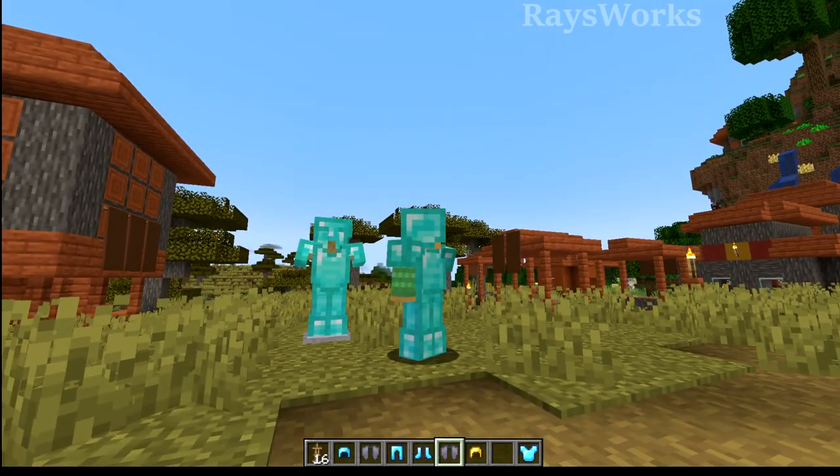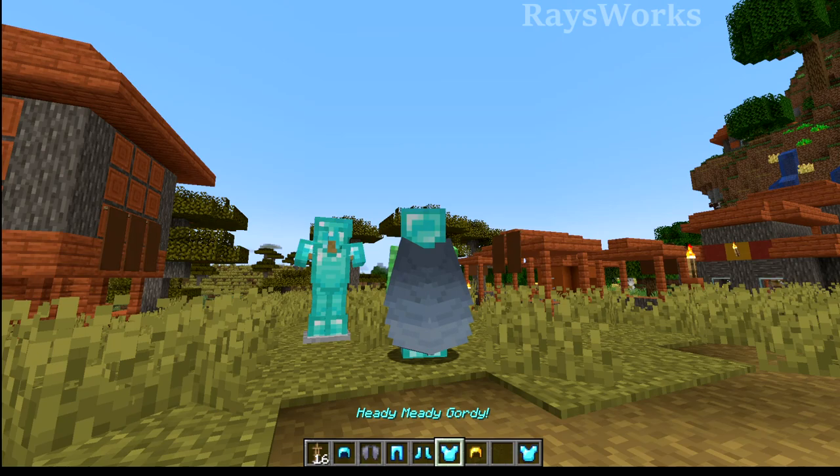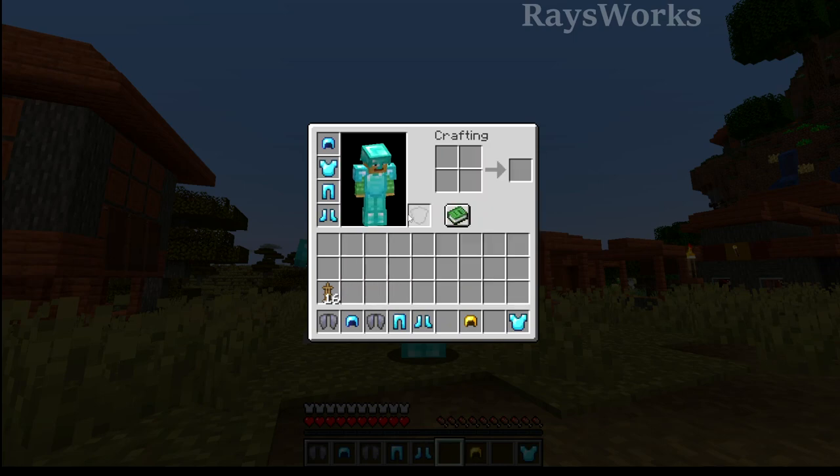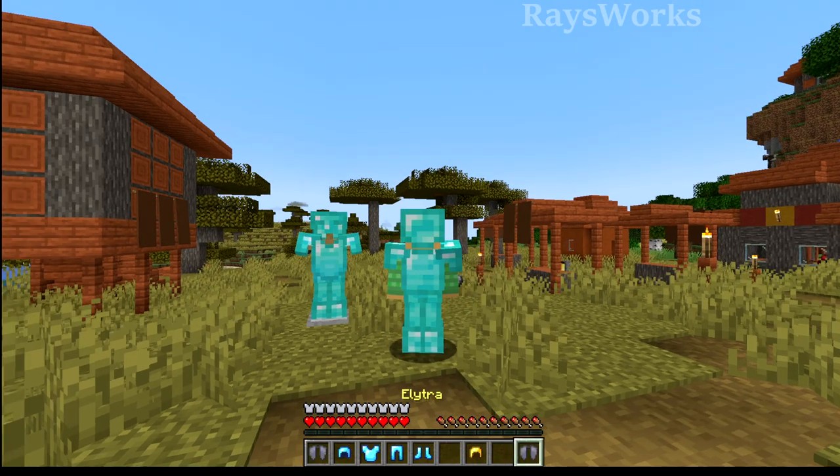Java players can now easily switch out armor from their hotbar just by selecting the armor piece and then right-clicking it, and this will switch out with the one that you're currently wearing, rather than having to use the number keys to switch out quickly. This will make it really nice to prepare for combat.